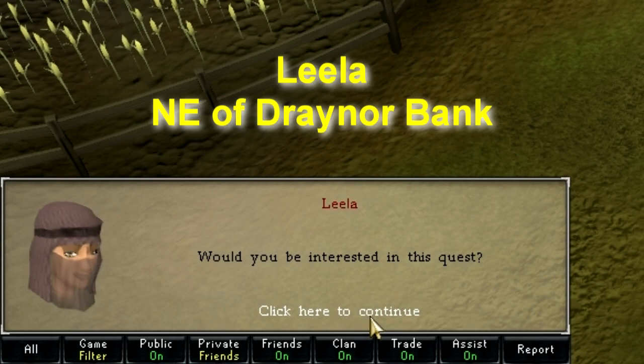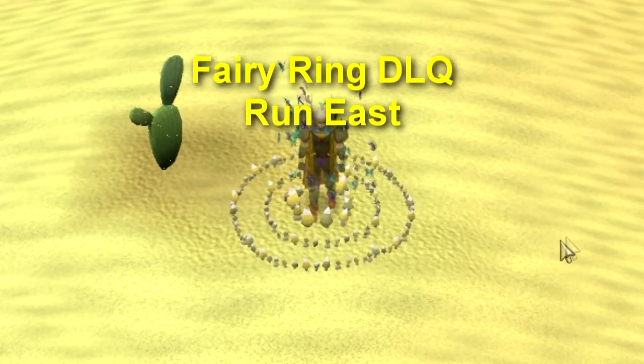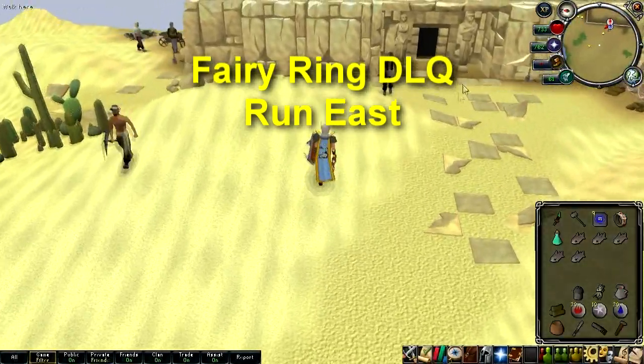Talk to Learra north east of Draynor bank and accept the quest about investigating the pyramid. Go to the pyramid south of Ouza, which you can purchase a carpet ride to or use a Fairy Ring code DLQ and run east — dead east. Make sure you bring water and a means of getting back to Draynor.